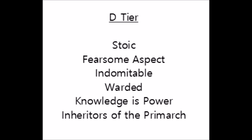And finally in D tier we have Inheritors of the Primarch. I've only put this so low because it's directly inferior to taking one of the original chapter traits, such as Ultramarines or White Scars. If you're thinking about taking this, it's worth just running them as that particular chapter so that you don't lose anything for it.